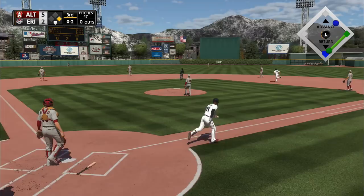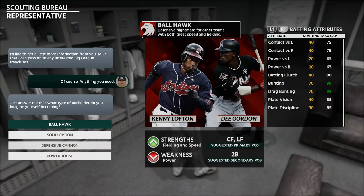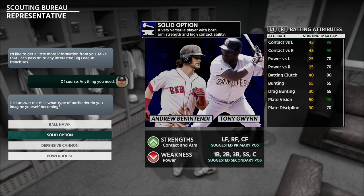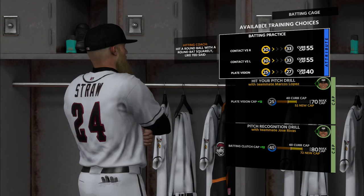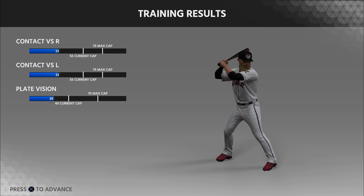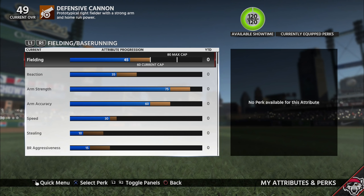However, what has been changed this year has made the mode more enjoyable than it has been in years, and that's the overhauled progression system. MLB The Show 18 introduces archetypes to the player creation for the first time, with a total of 15 to choose from. The various archetypes essentially act as a guide for the type of player you want to build throughout your career, each coming with two strengths and one weakness. Instead of allocating training points yourself, players improve based on on-field performance and various training exercises. No longer can you buy attribute points and boost your player up to a 99 overall while still in the minor leagues. Not only have microtransactions been removed from the mode, but attributes come with caps depending on your archetype as well.